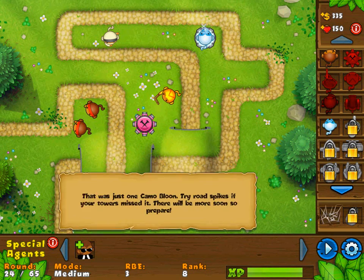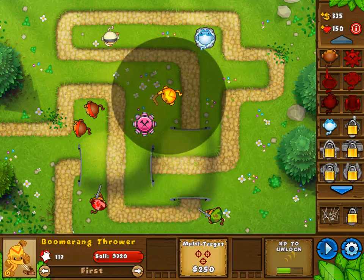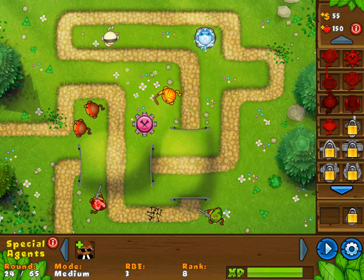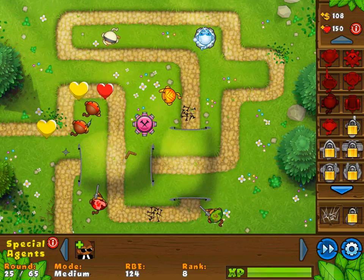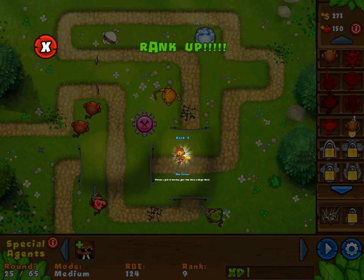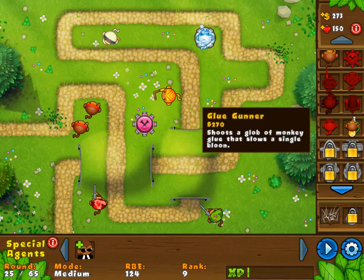Let's just put a few road spikes down just in case. We'll get this multi-target boomerang thrower now and put some of this down right here. It's all the road spikes I can afford. Let's check this out — how many camo balloons are gonna appear? I guess none of them — just got the regeneration balloons. I did get another rank up though, so I think I unlocked another tower. Glue gunner — shoots a glob of monkey glue that slows a single balloon. That also sounds very good. 270, so where should I put this?